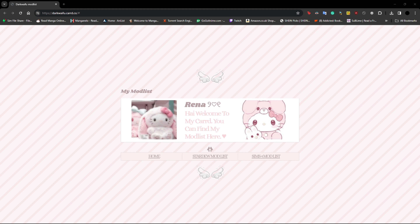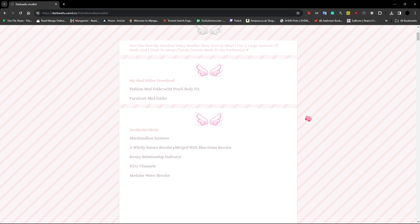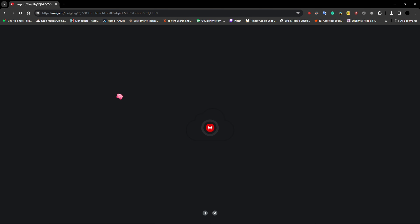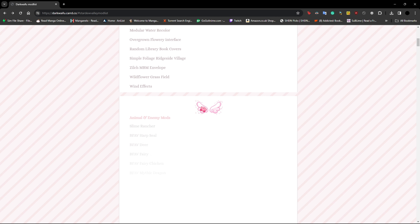Before this video starts, if you guys are interested in my mod list it's updated and I'll put the link below. Basically I'll show you guys a little summary. I have lots of stuff — someone asked me if I could put my furniture mod folder and I did, it's right here. I also have my fashion mod folder. These are the only two that have a zip because I use the beach body mod, so I include a fix on how to do that.